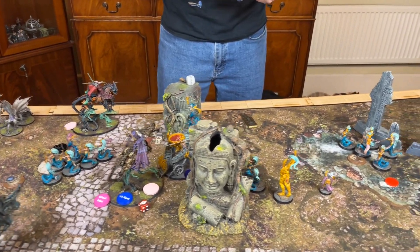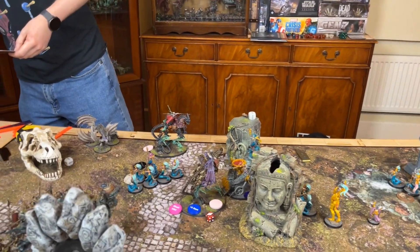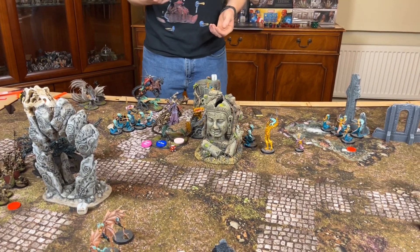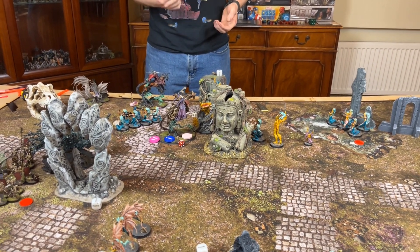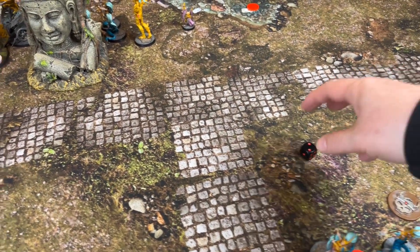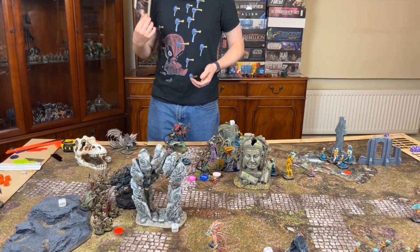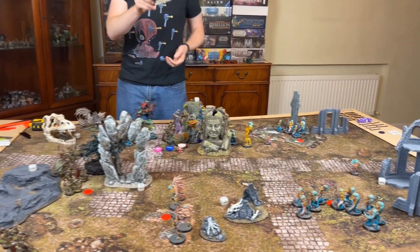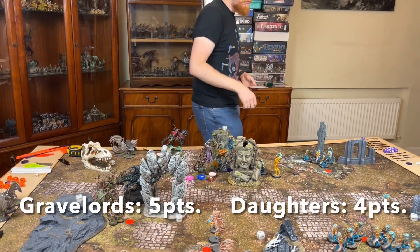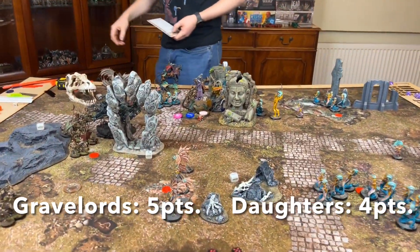Battleshock — none to take. Black knights re-roll — I roll dice for kills: killed three units, on a two-up I get three Black Knights back. Scoring: I hold one, hold two, don't hold more. Get four points. Total: five points to four, Legion of Blood ahead going into turn two.